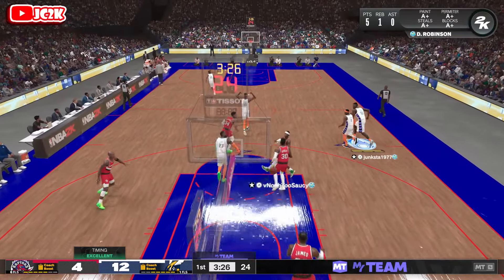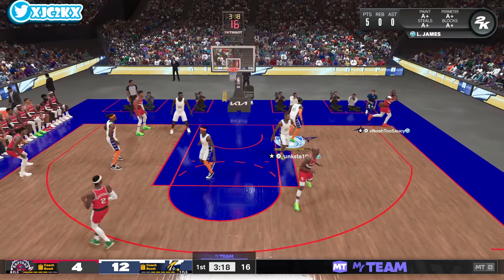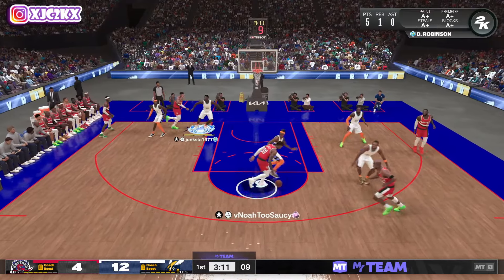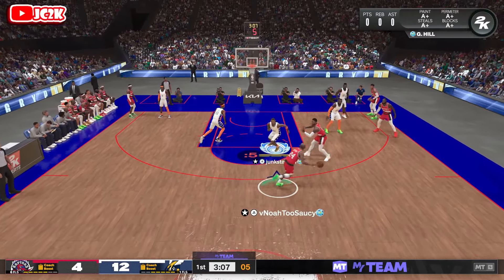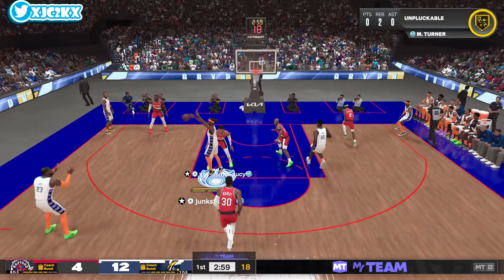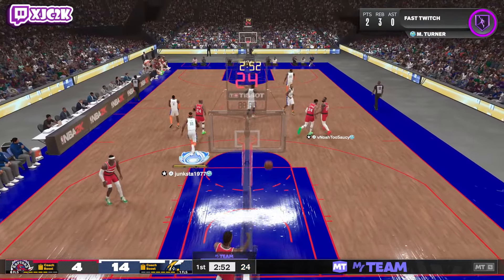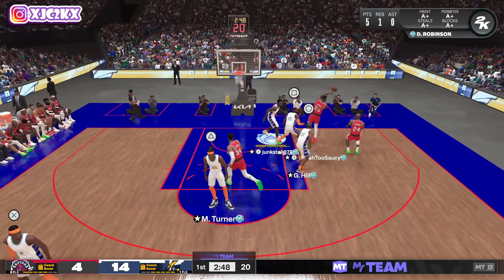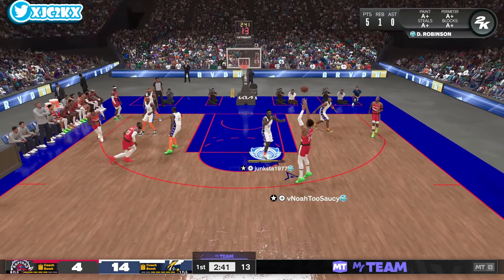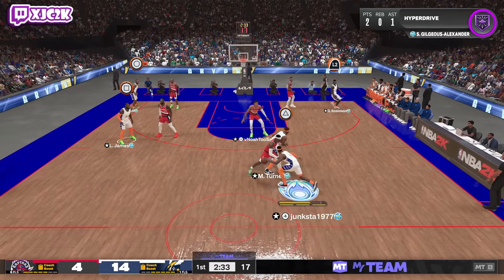Between LeBron, Giannis, D-Rob, Grant Hill, SGA, Miles Turner — the whole team here is insane. Our opponent also has an insane lineup which is totally fine — it's a nice competitive game. Contest Kobe, contest the fade — 12 to 4 lead, about as good as I could have asked for to start. LeBron was wide open for an easy three but I missed it. Miles Turner making plays and Grant Hill — the best collector level reward we've gotten in MyTeam in a long time.